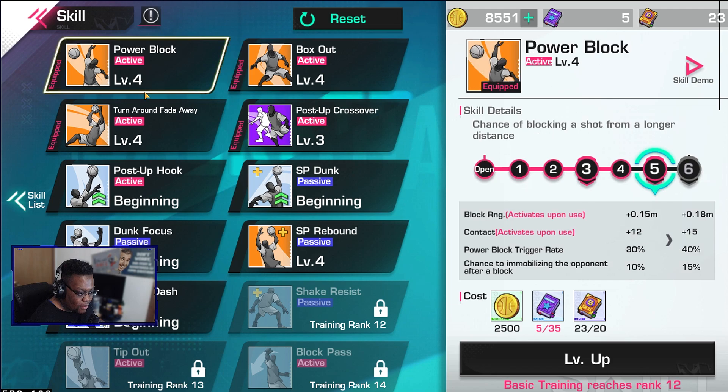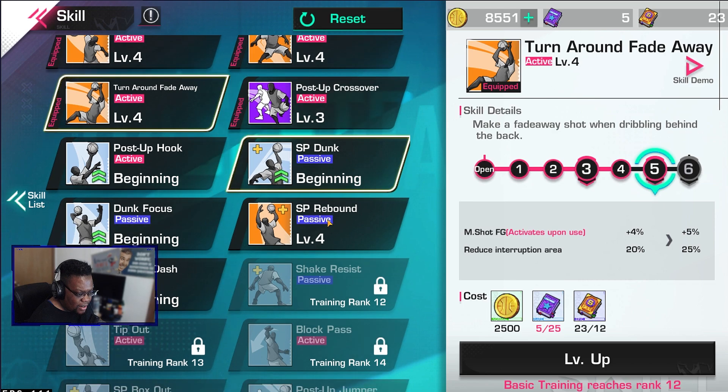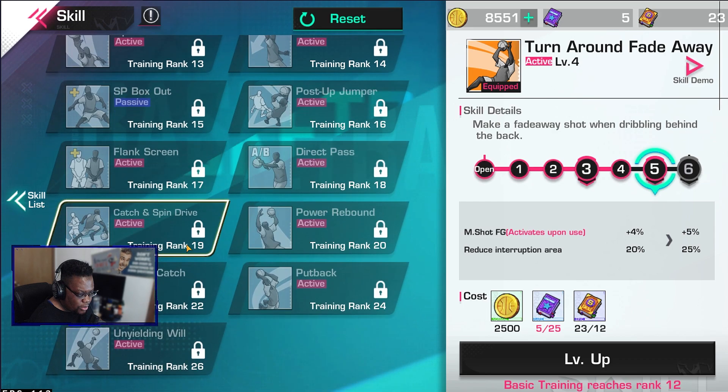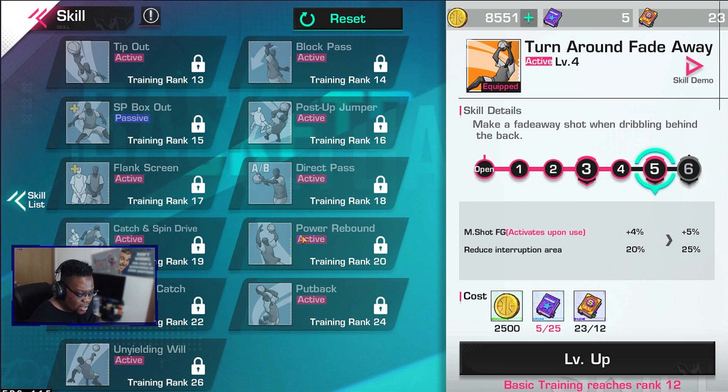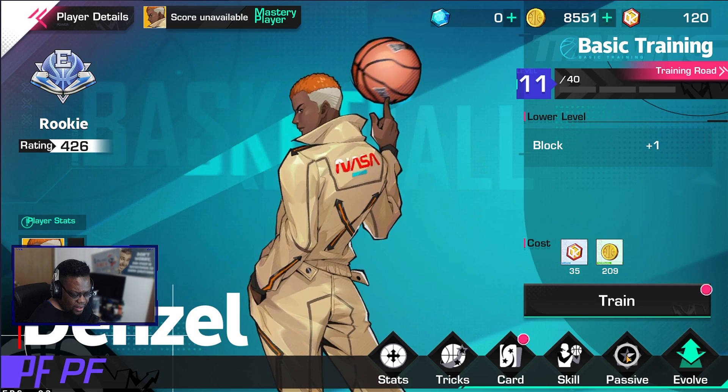Right now I have box out, power block, turnaround, and fadeaway on level four, and once I get the correct materials I can max them out to level five. This is another way you can customize your character - like if you want to be a power forward but play more of a center role, you can get power rebound, which you can't do on PFs in FS2.